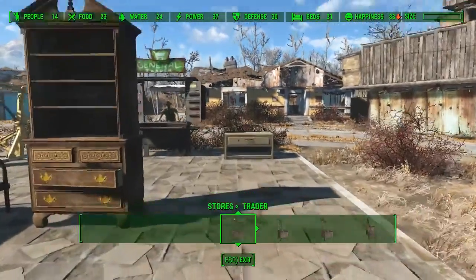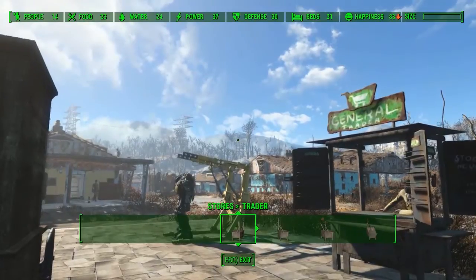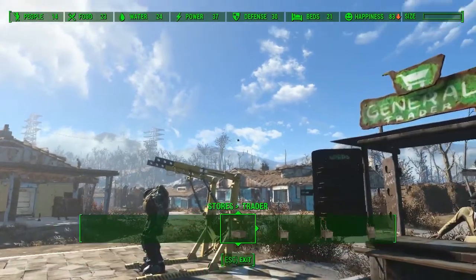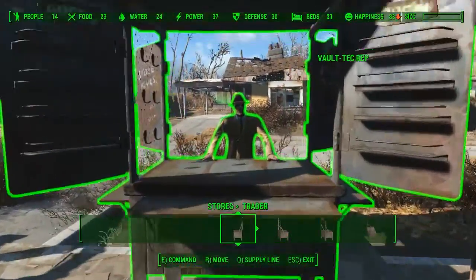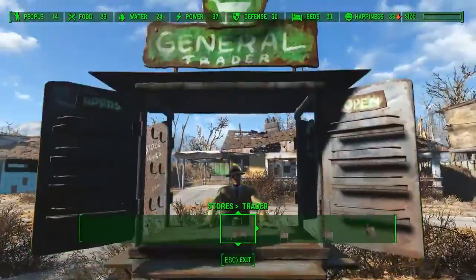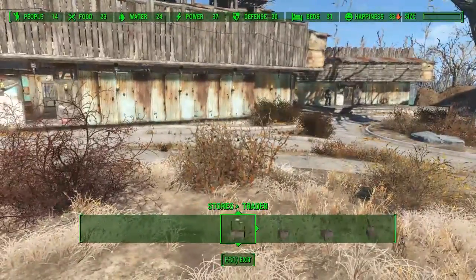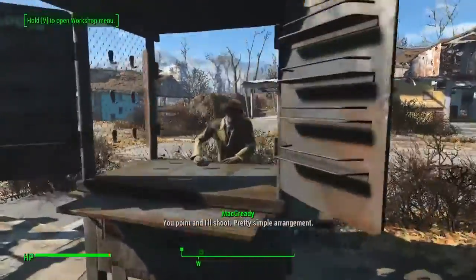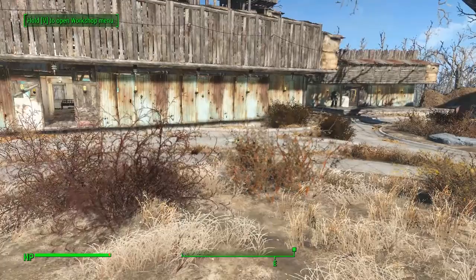Hello everybody, welcome back to another unique rare apparel location guide here on Fallout 4. Today I'm going to be showing you guys how to get the Apocalypse Left Grieve. Now this one's quite unknown and it involves a few things to actually get it. To do this you're going to need to get yourself a level 4 trader — it's the Vault-Tec Rep.